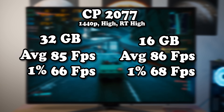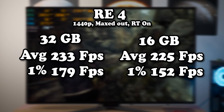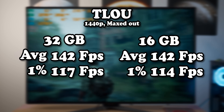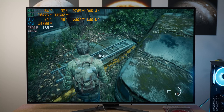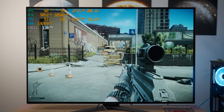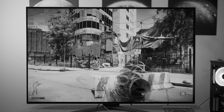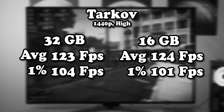The same goes for Cyberpunk — despite showing lower memory allocation with 16 gigs of RAM, the performance is very much within the margin of error. With Resident Evil 4, we're also seeing slightly lower memory allocation, but aside from the 1% lows it's within the margin of error and performing identically, with the same smooth frame time graph. Tarkov was harder to test since I couldn't find the same spot, but the frame rate was very consistent across different locations, so the result holds.